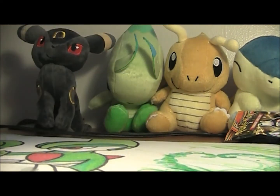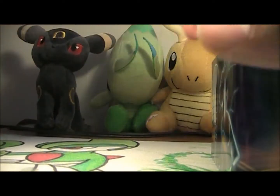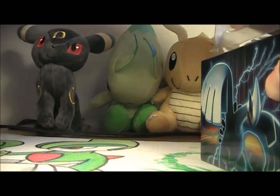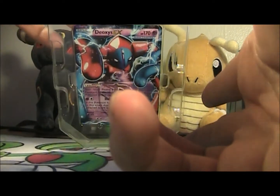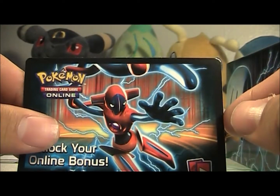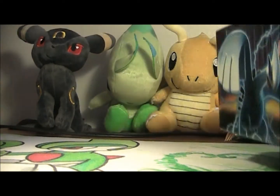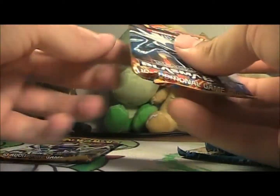Let's get on to the second tin right away. Really liking these tins. First and foremost we wanted the EXs out of them, but getting the packs is just a bonus. So here's the Deoxys - we'll show you guys at the end - it's way sicker than the actual Deoxys in the set. There's also the code card which looks pretty cool. Again, two Plasma Blasts, a Plasma Freeze, and a Plasma Storm.